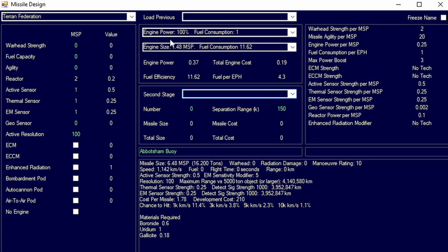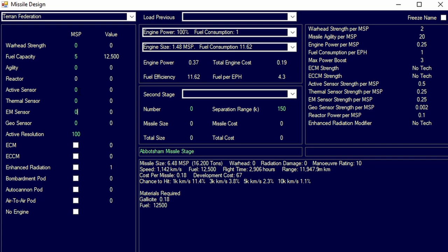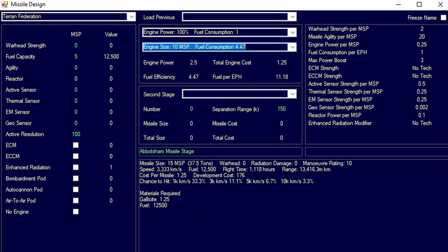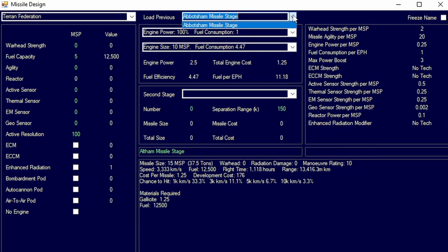Alright, second stage — let's design a missile quickly. We're going to design a basic first-stage missile with five fuel capacity and a size 10 engine. We'll power boost it up and instant this design. We now have the ultimate missile first stage.